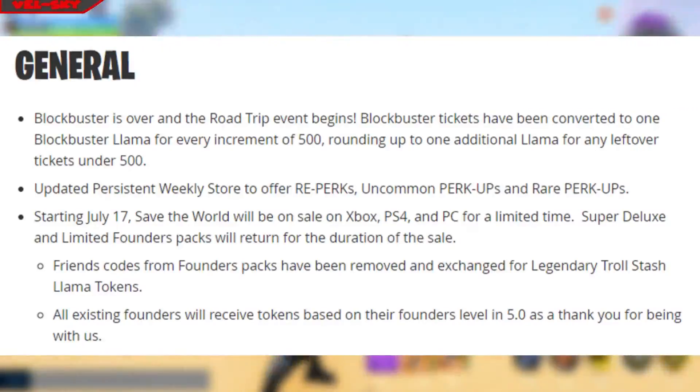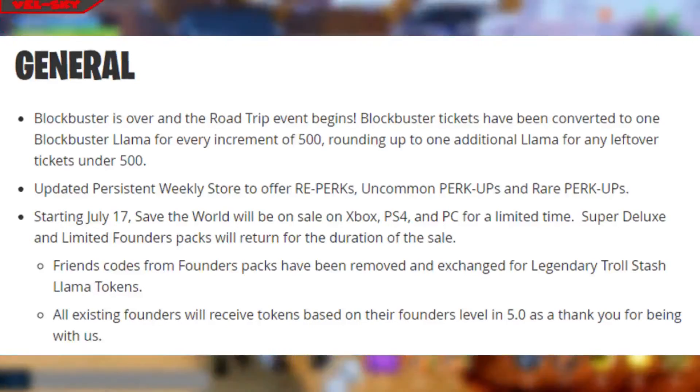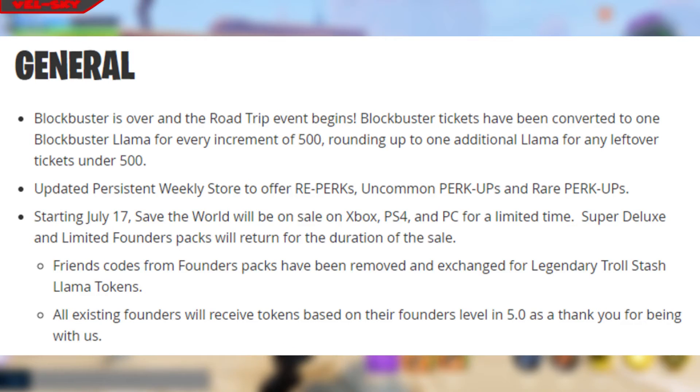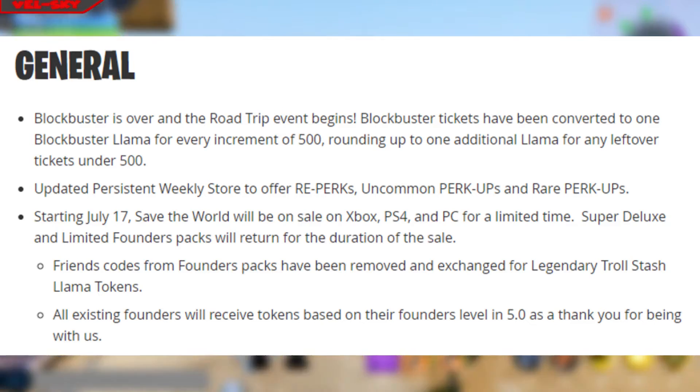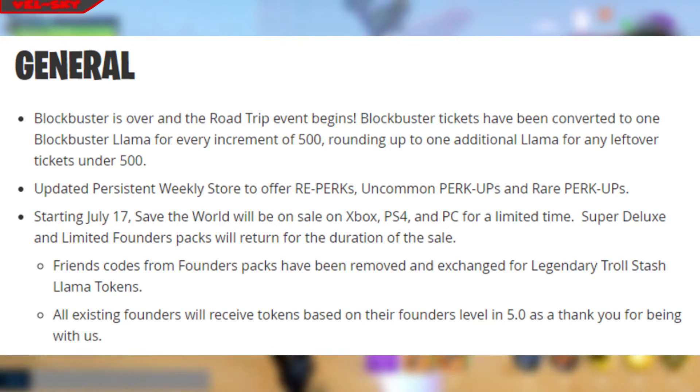Blockbuster is over and the Road Trip event begins. Blockbuster tickets have been converted to one Blockbuster Llama, just if you didn't open them. The Persistence Weekly Store has been updated, so now we're going to be getting re-perks, uncommon perk-ups, and rare perk-ups.